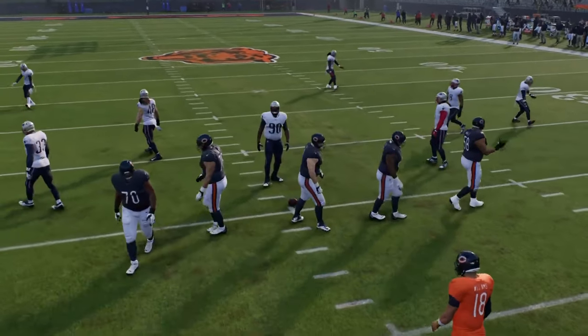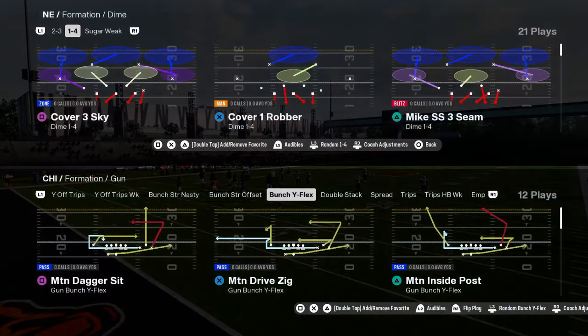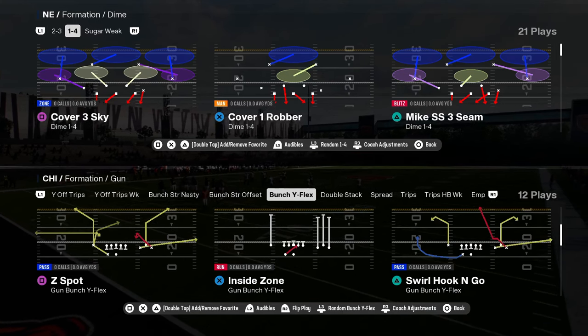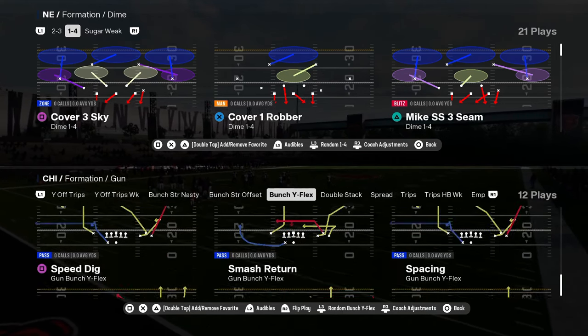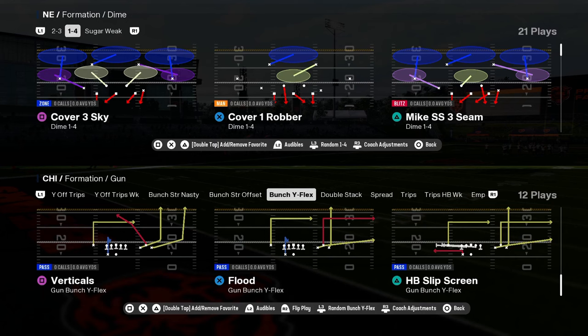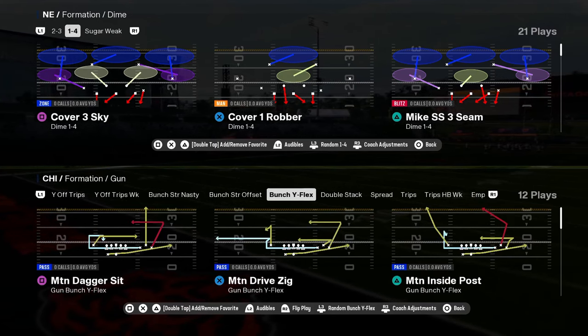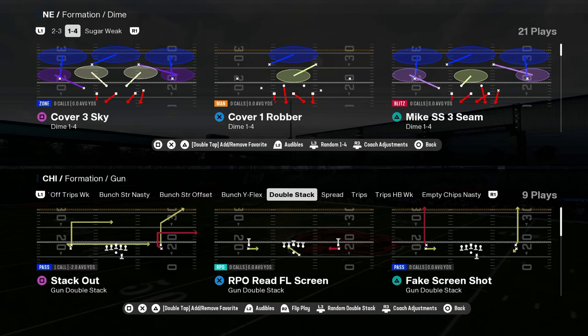Bunch Y flex — a lot of people are sleeping on it. It gives you a lot of value. You can have inside motion inside posts, play speed dig, a true smash return play, flood, and verticals. You just have some cool plays out of that formation.